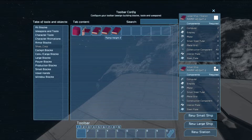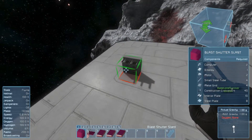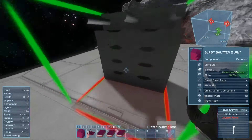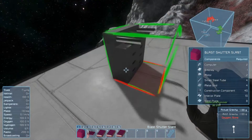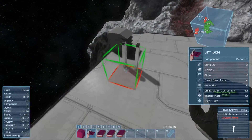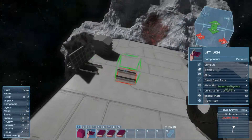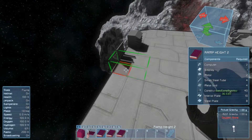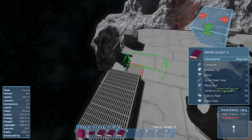It looks like all of them have a small ship version, so we'll check out the small ship version compared to the large ship, just so we can better see how things look. Let's go ahead and add these. Here is the large blast shutter — you can see some slits in it and these top bars. If you set it this way, the ramp is going to be coming down like this. And then we get the lift and the extendable ramps.